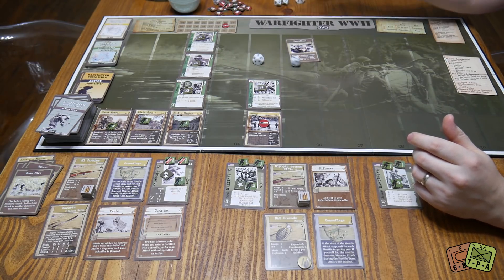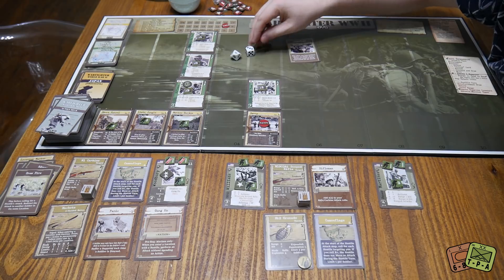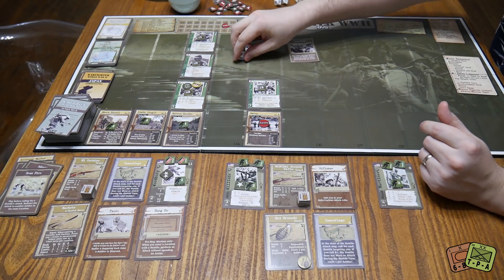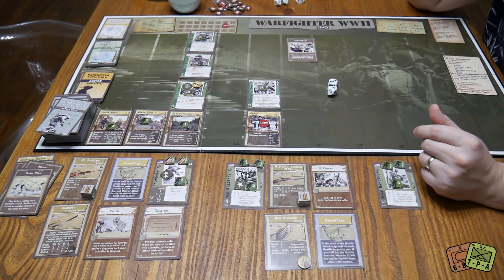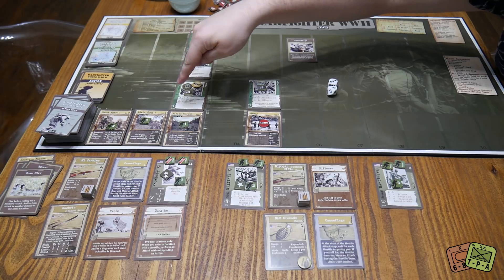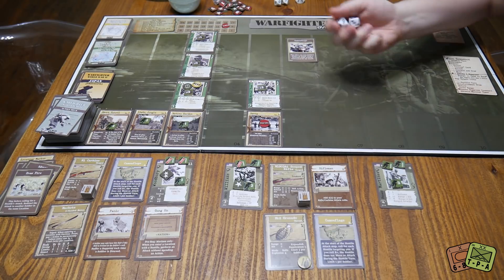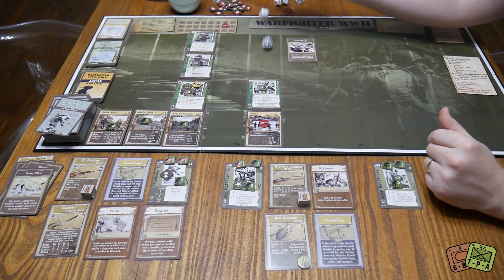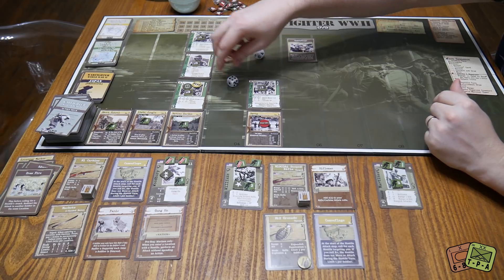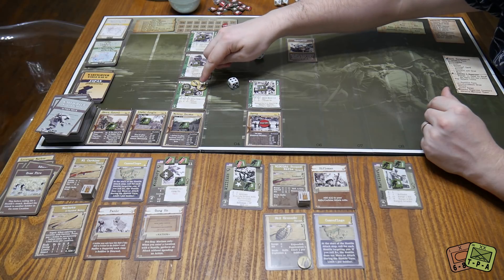The Gung-Ho ability also gives us a free attack when entering a location with a hostile, so we do that as well — shooting the Rifleman again. This time we don't succeed: it only gets a suppress marker, which isn't going to do much. Then Williams takes a pot shot at the Rifleman spending an action. He's at distance one, needs an eight to hit, has penetration one. He misses but overcomes the cover value, so he does another suppress. The Rifleman now has three guys — one dead and the two remaining maxed out on suppressions.